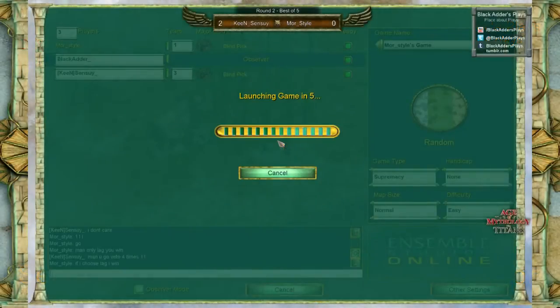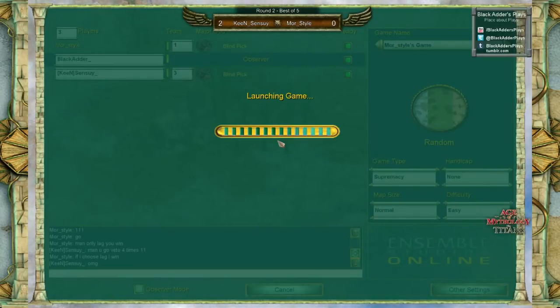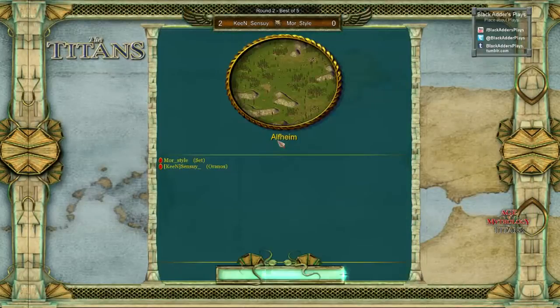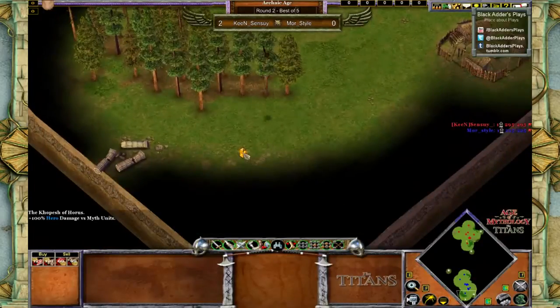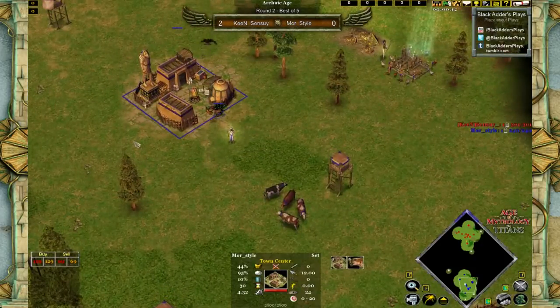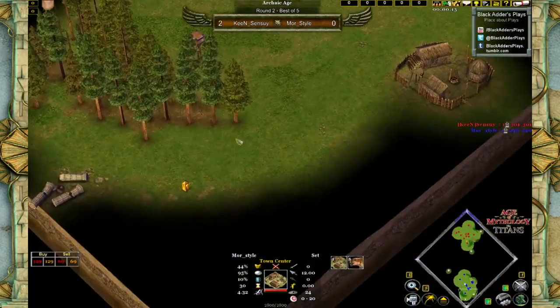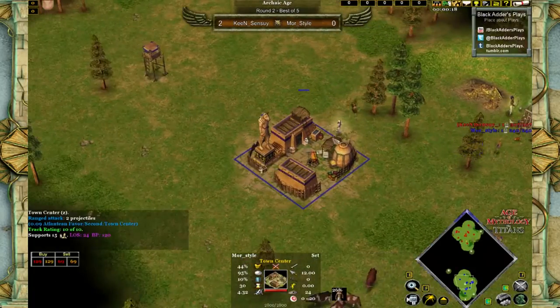He seems to be the better player in this match, even though More Style definitely has a chance against him when it comes to some micro battles, since Sensui does have more experience and possibly even skill. It's Alfheim and More Style is actually sticking to Set. This is a pretty good map for him. The closed one is definitely favoring Egyptians, and the first relic right at the bottom gives better hero damage versus myth units — not bad, especially since it's below More Style, meaning his priest and pharaoh are going to be pretty cool against the early Prometheans.